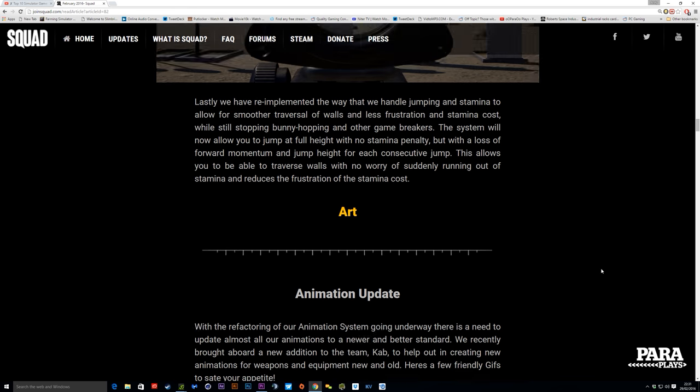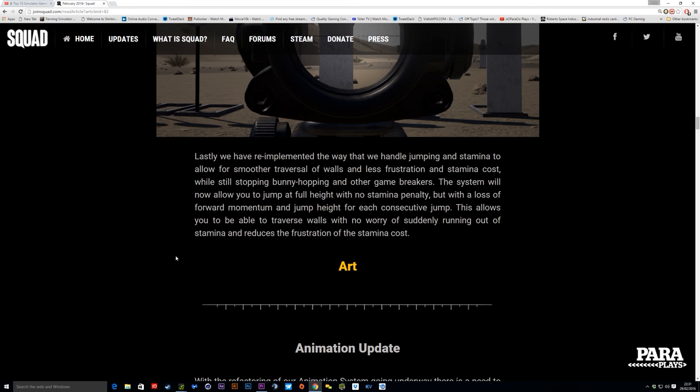They've also updated something which has been a bear bug I know of the devs and everybody else who's played it — the stamina thing and jumping over walls. Running up to a 6-inch wall out of stamina and having to jump up and down like a bunny rabbit was just awful. But by the looks of it now they've implemented it to allow you to jump at full height with no stamina penalty, but with a loss of full momentum and jump height for each consecutive jump. This allows you to traverse walls with no worry of suddenly running out of stamina and reduces the frustration of the stamina cost. That's probably for me one of the biggest updates we've all been wanting since day one. Absolutely brilliant. And if we get an animation of them crawling over, even more the better.